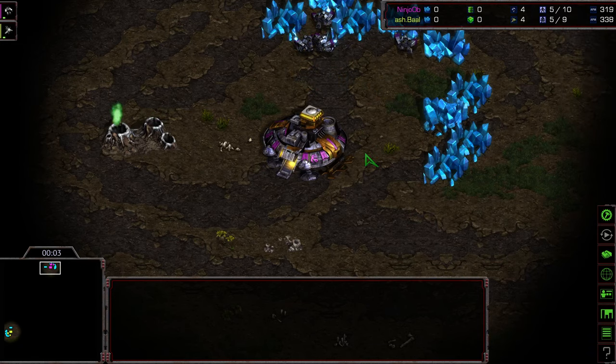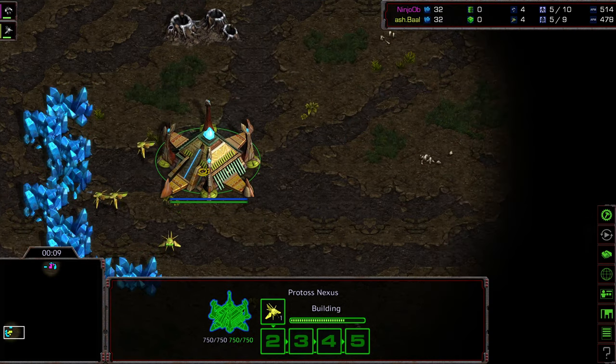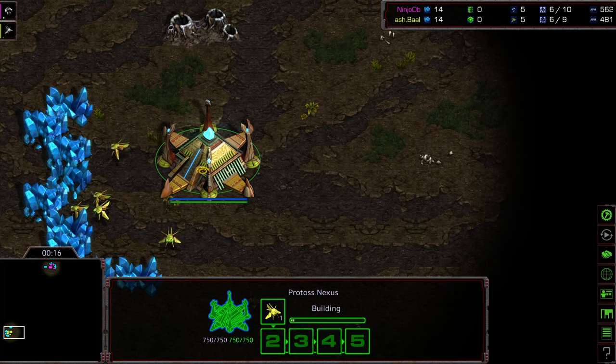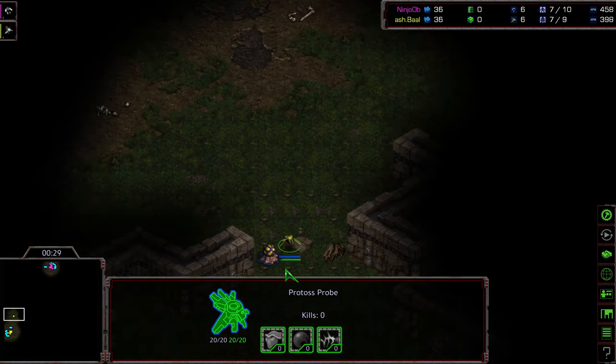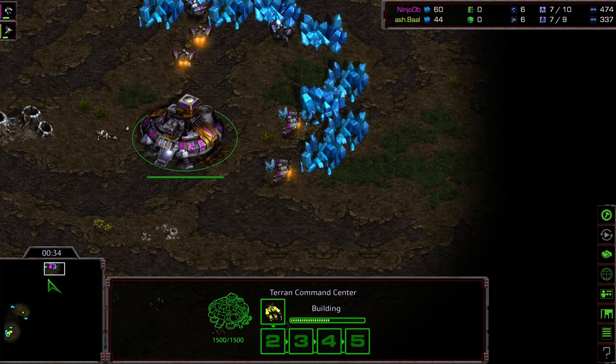Welcome to game three between Ninja OB and Ball. 12 o'clock location we have Ninja as the pink Terran, bottom left hand corner we have Ball. Huge apologies to Michael — Michael is going to be the advancer into the round of four. The other three finalists in the Chobo League round of four are Mighty, and Agistal, who is actually my favorite to win the entire thing at this stage.